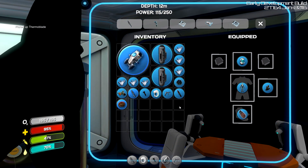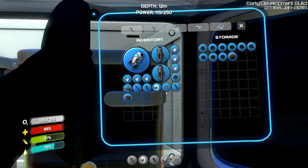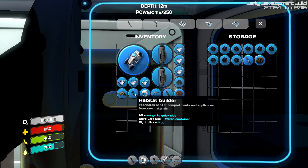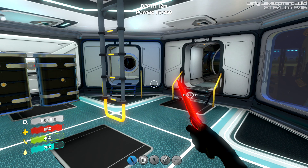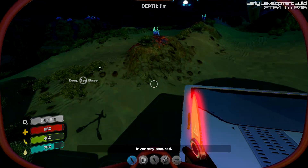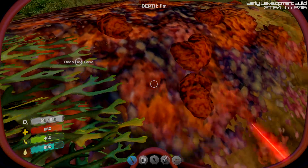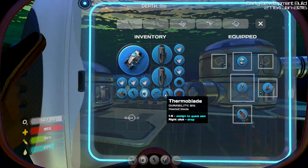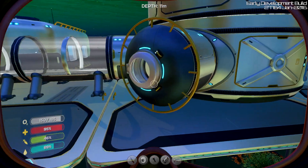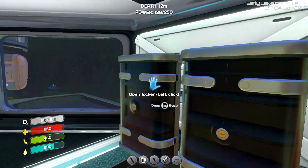Let's just build a thermoblade — why the hell not? We've got the stuff for it. There we go. Let's keep this as our viable one. So what does this actually do? It's a heated blade. Wow, I just feel this would do a lot of damage to some things. God, look at the durability went down so quickly on that. I think we're actually going to have to keep our regular knife on us because that's going to go so quickly — I didn't realise that.